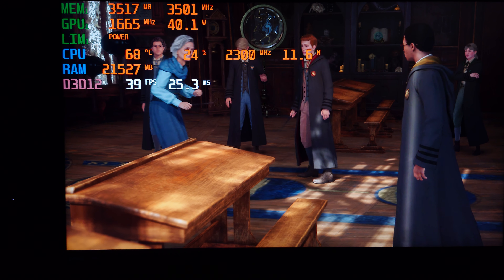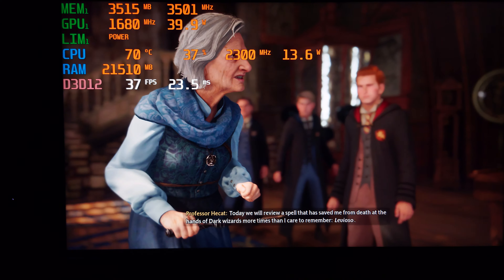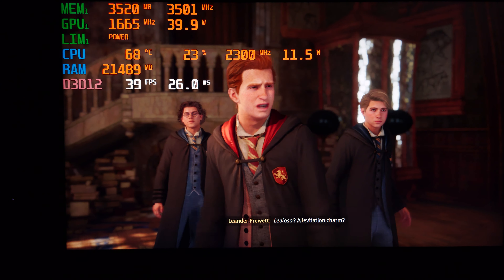I'm not sure if the ground actually hasn't loaded in correctly, or if it's just the medium texture preset that makes it look like that, but it doesn't really look all that detailed.